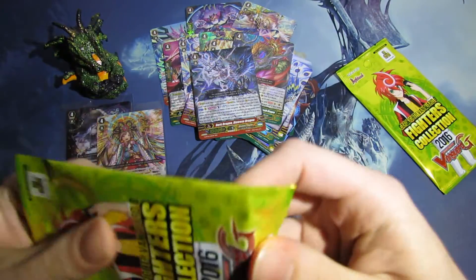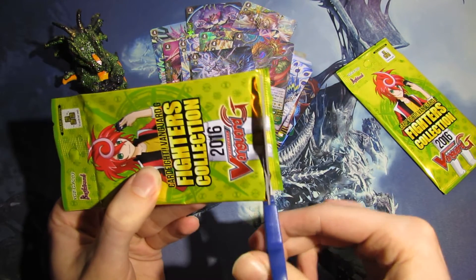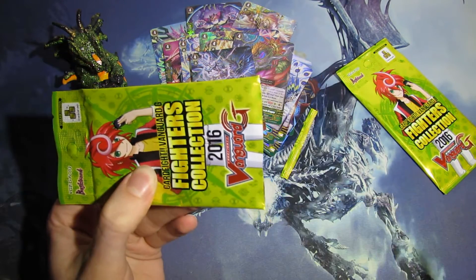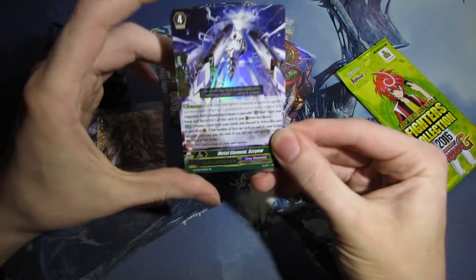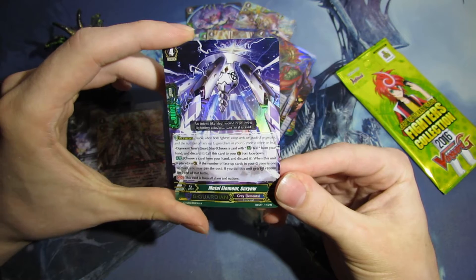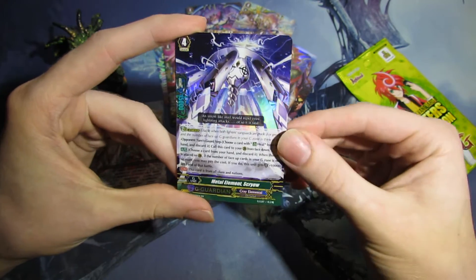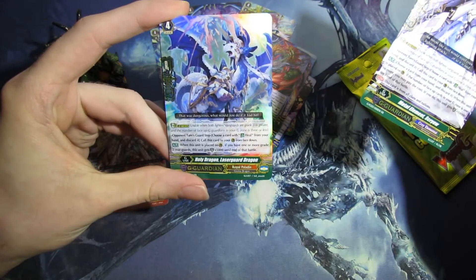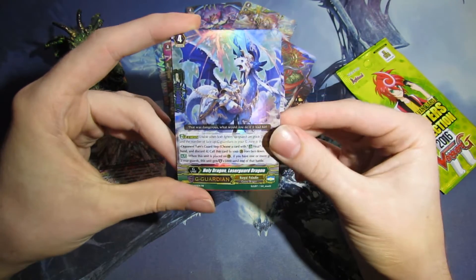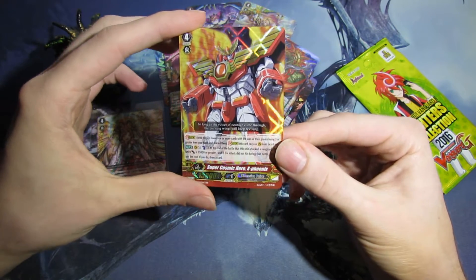Two packs left, two packs to pull what I want. At least I got the Krayal Elementals I want — earlier today online they were selling for like 20 bucks each. That's like half a box. Here's another Krayal Elemental I want: Metal Element Screwy. I think you're losing a screw, man — you got a screw coming out of your head. Holy Dragon Laser Guard Dragon for Gold Paladin G-Guardian. And Triple Rare Super Cosmic Hero X-Phoenix for Dimensional Police.